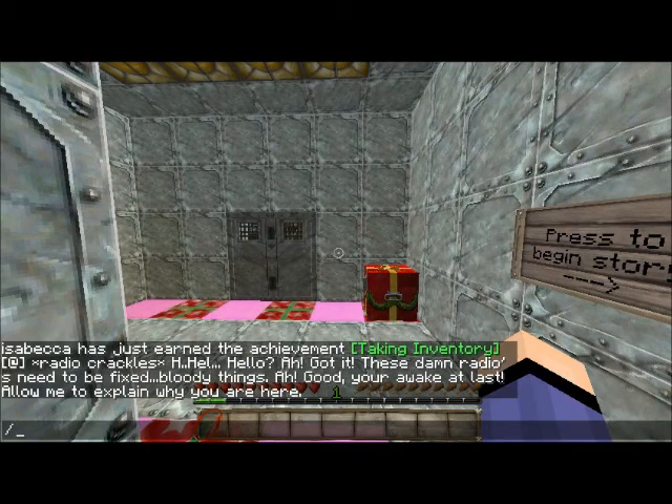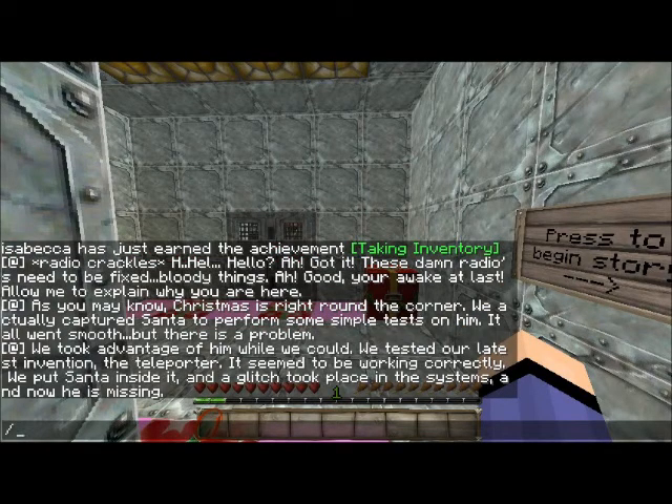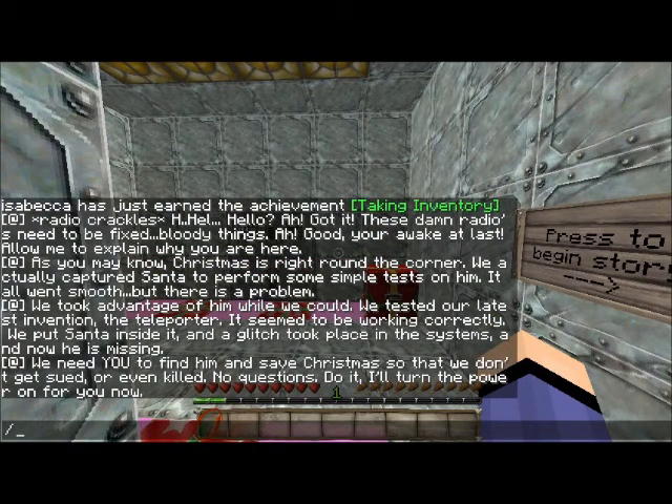You're awake at last. Allow me to explain why you are here. As you may know, Christmas is right around the corner. We actually captured Santa to perform some simple tests on him. It all went smoothly, but there is a problem — we took advantage of him while we could and tested our latest invention: the teleporter. It seemed to be working correctly. We put Santa inside it, and a glitch took place in the systems. Now he is missing. We need you to find him and save Christmas so that we don't get sued or even killed. No questions. Do it. I'll turn the power on for you now.